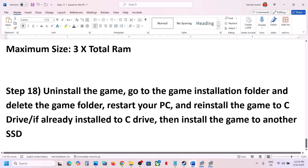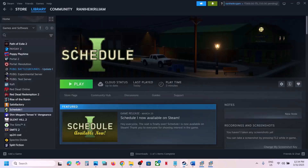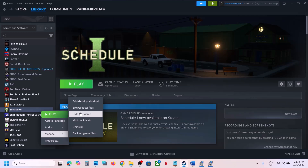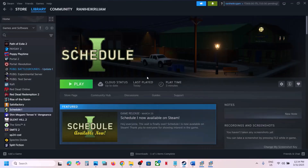If nothing is working, the last step is to uninstall and reinstall the game to a different drive. Uninstall the game, go to the installation folder, and delete the game folder. Then reinstall the game to the C drive. If the game was already on the C drive, try installing it to another SSD. One of the steps shown in this video should help you run the game successfully. Thank you for watching — please like this video and subscribe to my channel.